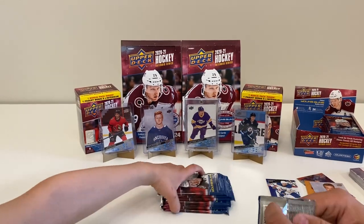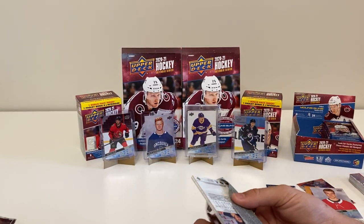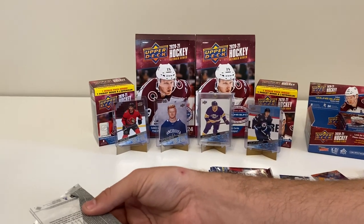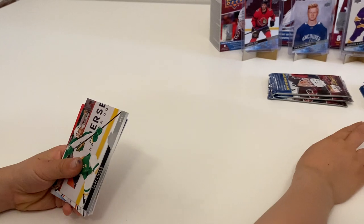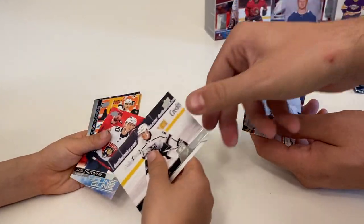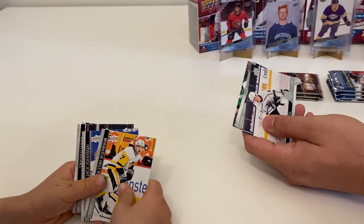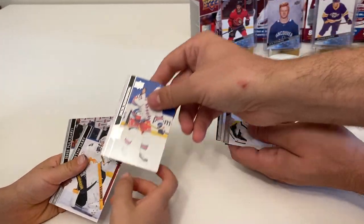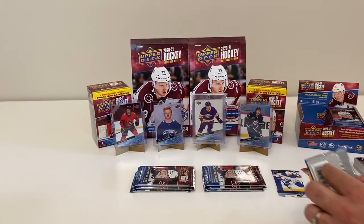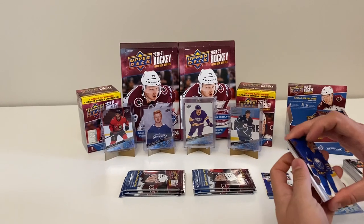Can I see how many packs are left? It's just pack number three, so I've got three packs left. There are seven packs left total. We've got Ian Cole, Corey Schneider, and a Young Guns of Alexi Heponiemi - that's a nice one. I thought that was a base card because I didn't see the Young Guns blue border. Colton Sevier, Jack Johnson, Tristan Jari, and Jesse Plyarty.